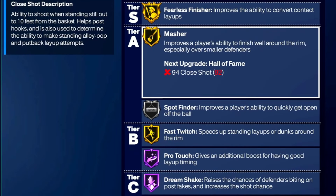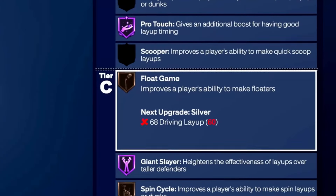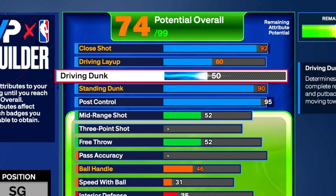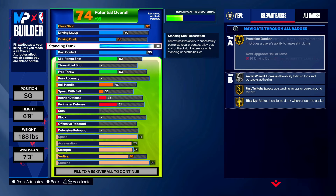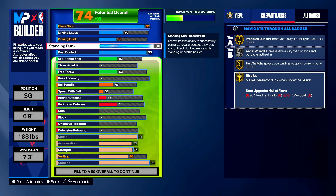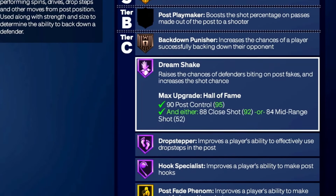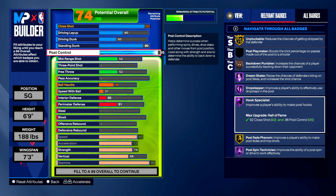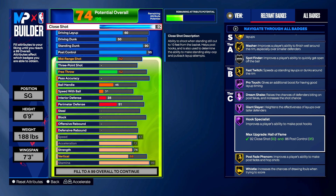The 92 close shot gives you Fearless Finisher, Masher, Fast Twitch, Pro Touch, Dream Shaker, Giant Slayer, and Hook Specialist. The 60 driving layup unlocks Float Game on bronze and Spin Cycle. The 90 standing dunk gets you Gold Precision Dunker, Silver Aerial Wizard, Gold Fast Twitch, and Gold Rise Up — Rise Up is so good; if you drop step under the rim and go up you get a dunk almost every time. The 95 post control gives Hall of Fame Dream Shake, Hall of Fame Drop Stepper, Hall of Fame Hook Specialist, Post Fade Phenom, and Post Spin Technician. I literally don't think I've lost a game with this build.